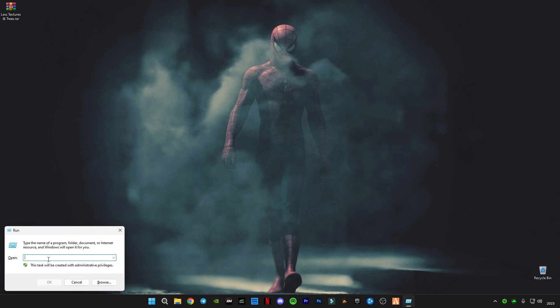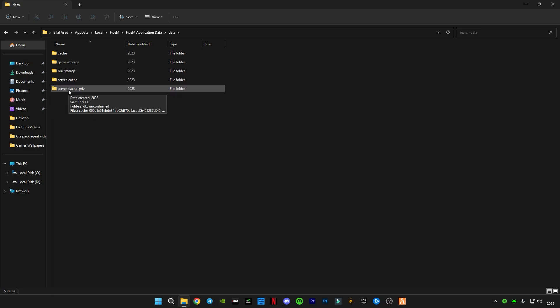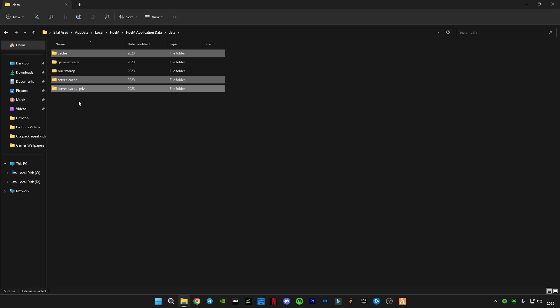Press Windows + R again, open Run, and type 'AppData'. Go to Local, find FiveM, go to the FiveM Application Data folder, then the data folder. You can see a cache folder here — 'server cache' and 'server cache priv'. Basically, when you join a server it downloads content manifest data which is saved in this folder. All the servers you have connected to have their data saved here.